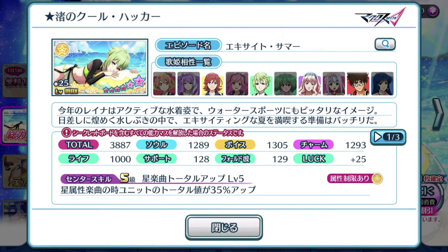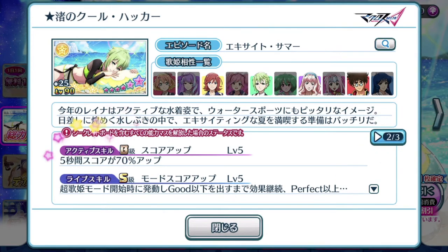The center skill for this episode plate: with star series songs, units total is boosted by 35% up. With a center skill like this, it's not meant to be used as a center position episode plate — rather, it's a life skill episode plate. The active skill is the new style 6-star episode plate active skill: for 5 seconds, a 70% boost in score. And the life skill has the mode score up, so if you get the Cho Uta Hei Mei mode activated...